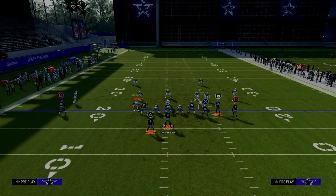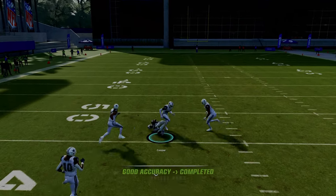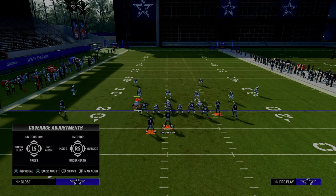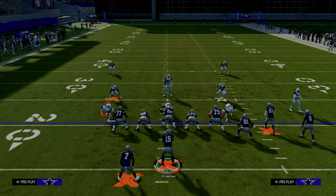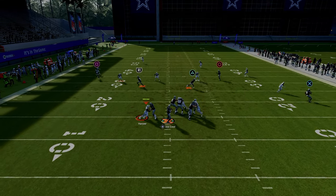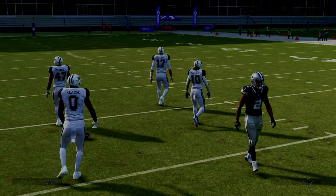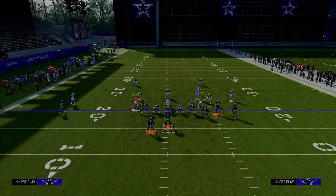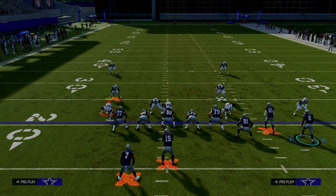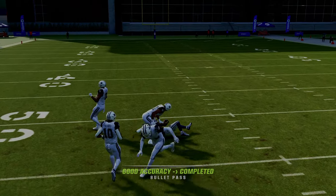The setup against zone coverage: this is cover four drop, and please notice the safeties are not going to play the post. This is one of the real reasons I think this is the best play in the game — this post is unique in that it kind of goes out wide and then sharply cuts under the safety, getting itself into a real soft spot of the defense. With set feet lead, you are able to pass this ball in very, very easily.